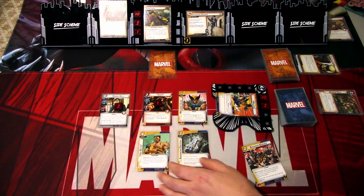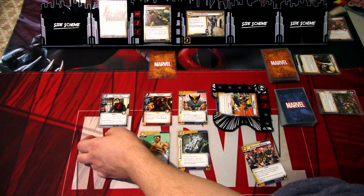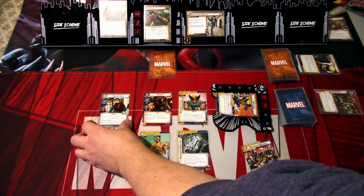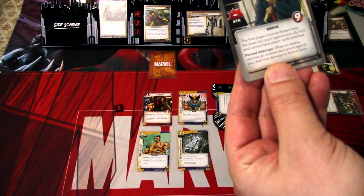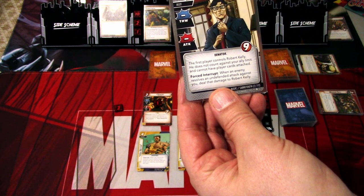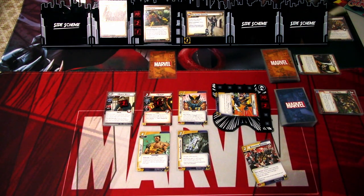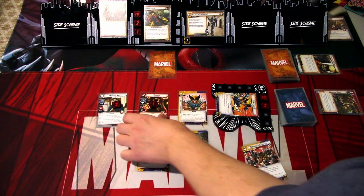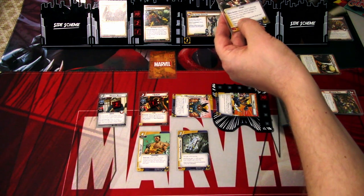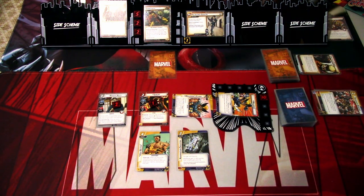I will deal 4 damage using the claws: 'Deal 4 damage to an enemy. If this attack defeats an enemy, you may take 2 damage and repeat this ability.' We don't defeat anything, just deal 4 damage to Sabertooth. That is everything, so we ready up. We draw back to five: Launching Strike, Regenerative Healing, Strength, Energy, and Regenerative Healing. A lot of healing — that's good.